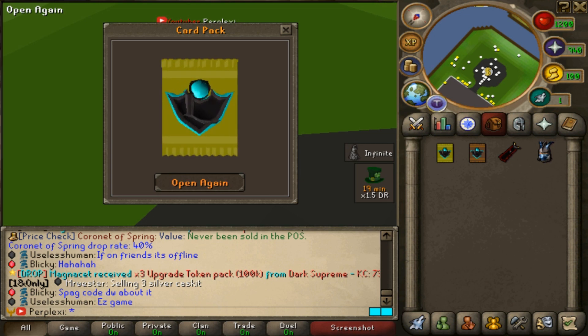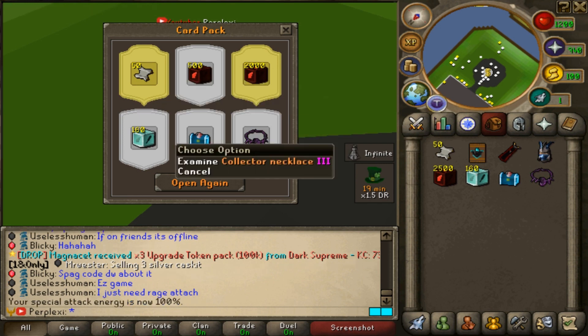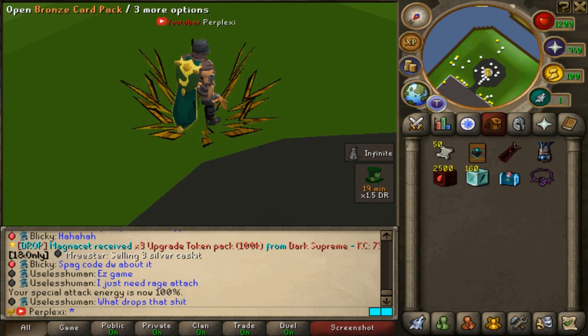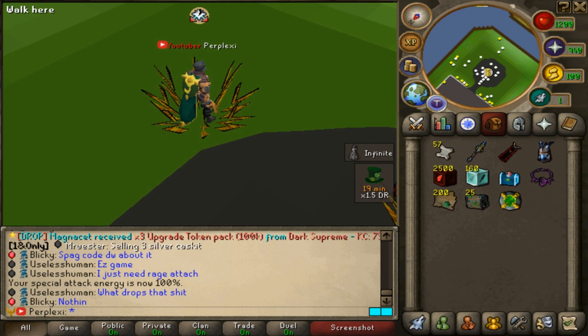Let's go ahead and open this card pack and see what we get. We got 51 scrolls, PvM tickets, and Collector's Necklace 3 — looks pretty good. We also have a bronze card pack, let's open that as well. We got a Purifier Staff, 200 instance tokens, OP chest, a $5 bond, and seven $1 scrolls — not too bad.